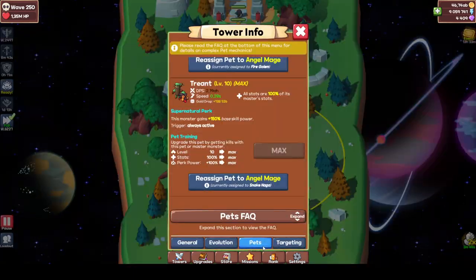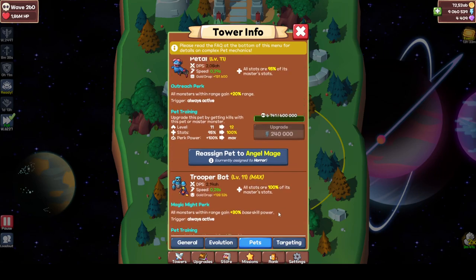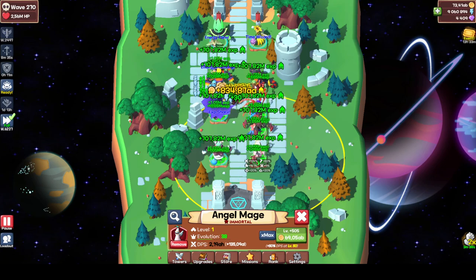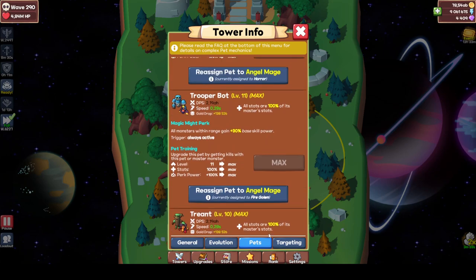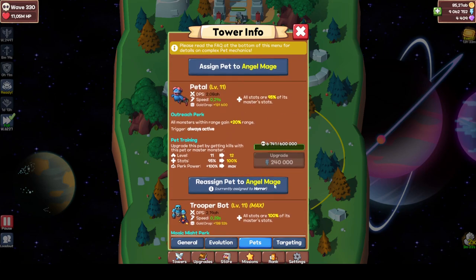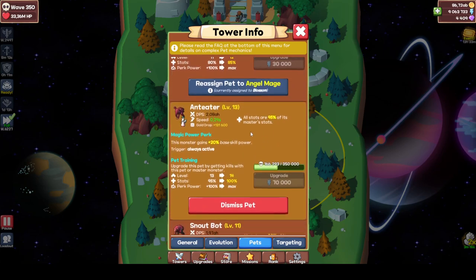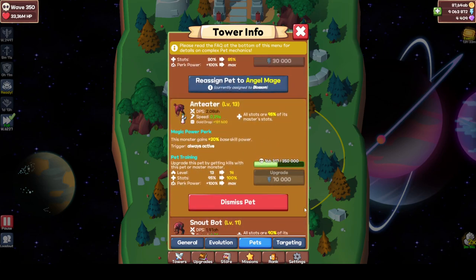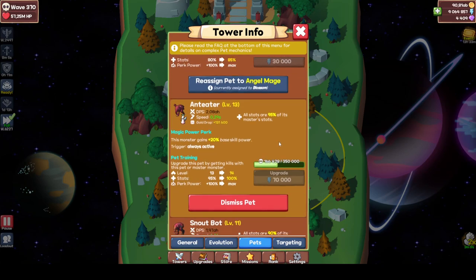For the pets to level, I'd suggest leveling special pets and some support pets - ones that you use on your gold farm and regular farms. That would be Trend, which is probably already level 10, and Trooper Bots, which is probably already level 11 if you did some kills before the patch. Petal still has to be upgraded, and probably Eater Eater as well, because those you use on your gold farm setup - that's where my priority is.